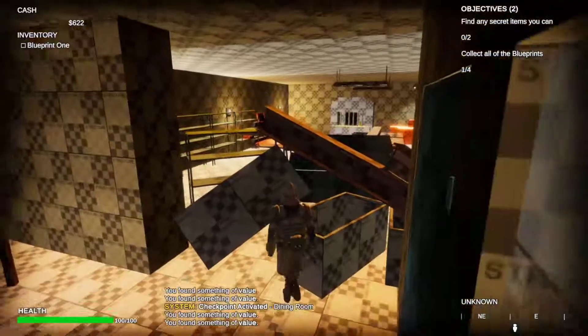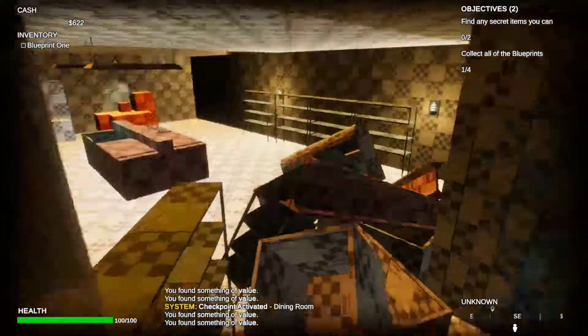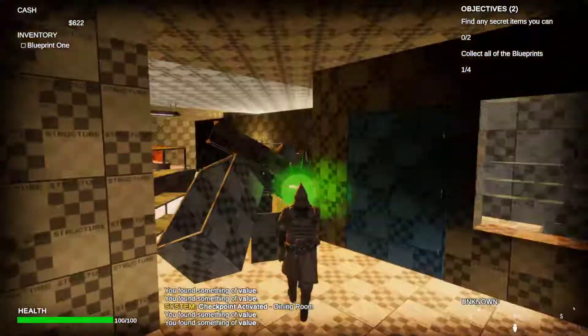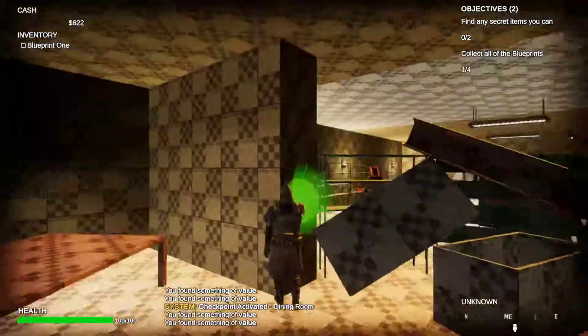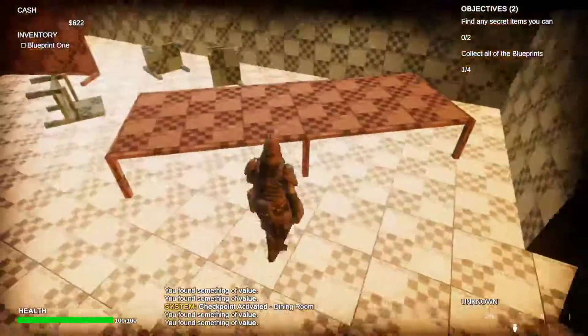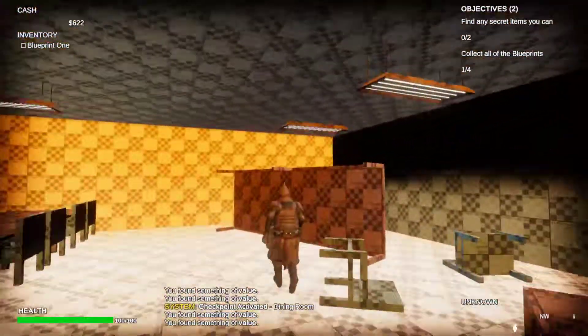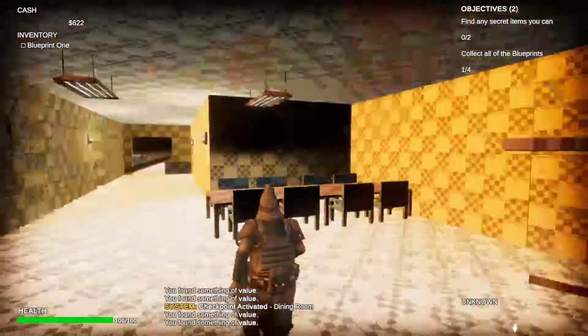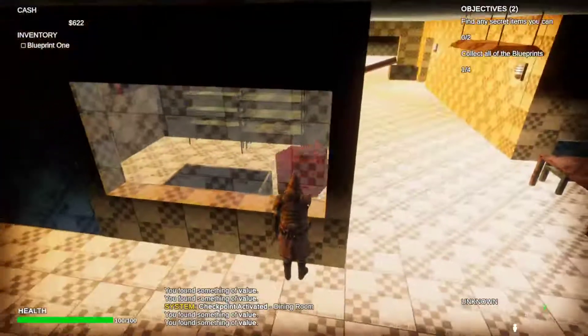Can I... okay. Let me crouch. I can't jump while crouched. Can I move stuff? Yeah, these are the things I can jump on. I don't think I can move them. Plus, it's not red. That's red. No.